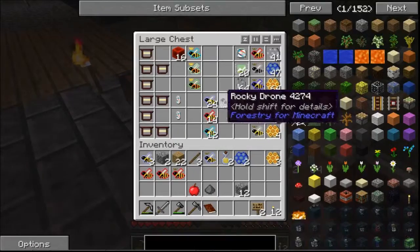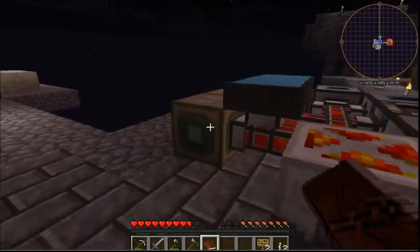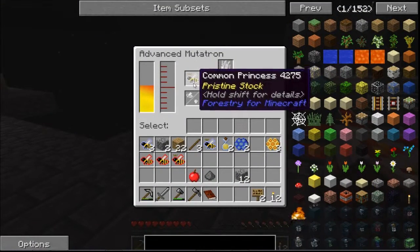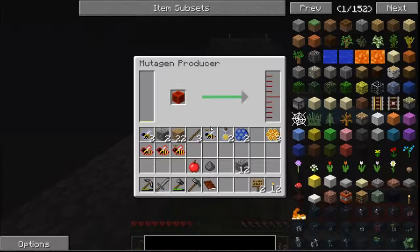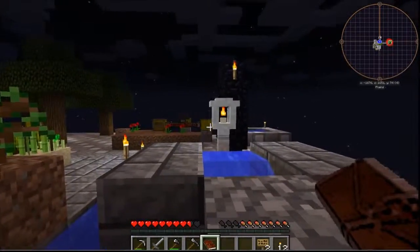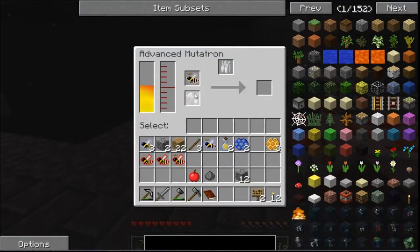Let's see - if I put a water drone with a common princess I can make more common queens using this system. The trouble is how much mutagen I've got. Redstone blocks are not in great supply, but I can use glowstone and I can simply pop into the nether for that - hopefully I don't die in there.